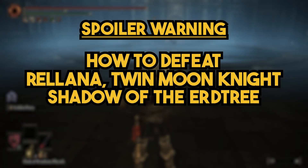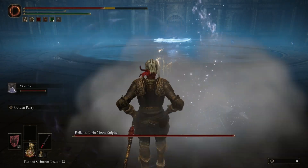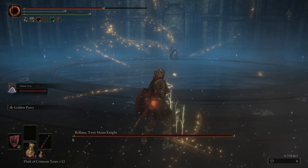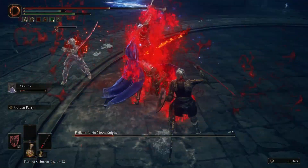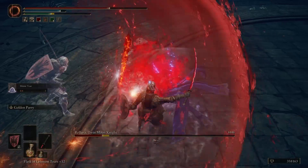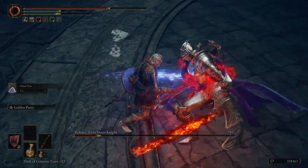Here's how to defeat Rolana in the Shadow of the Erdtree. You have to be on your toes instantly, as you might have to dodge a potential blue wave that will come your way as soon as you enter. You might find it helpful to use Mimic Tear, as they can strongly help aid you in staggering Rolana, minimizing the amount of magic attacks you have to dodge.